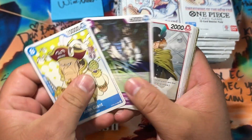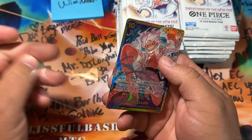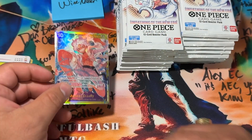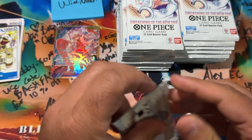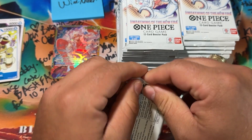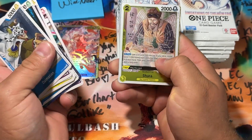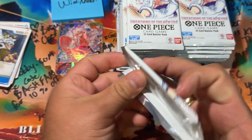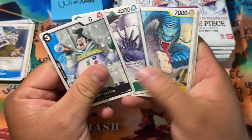Right now we're really looking for the Manga Luffy, the Oda signature — this anniversary hit right here. Not anniversary — this is the SEC. You usually get four in a case, and a case is 12 boxes, so getting one out of just a random wild box is pretty rare. That's a $40–$45 card right off the rip for you, Kenneth. The manga takes up an SEC spot, so to really track a case you'd have to open the whole thing.